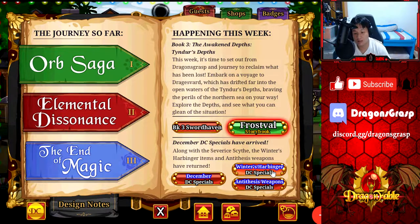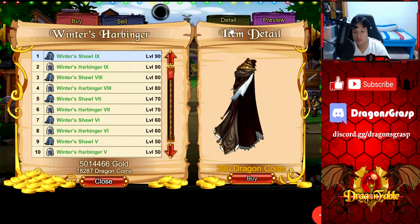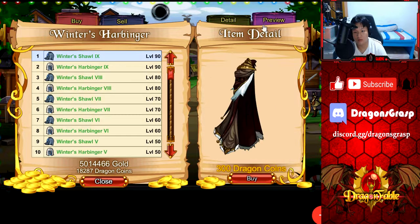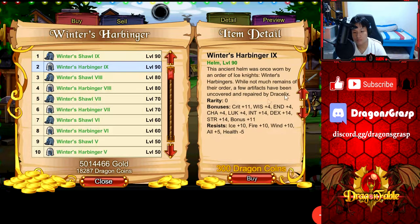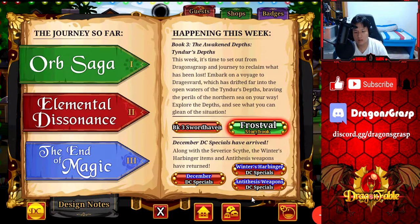First things first, we have the December DC specials to go through. The Winter's Harbinger — this is a returning item, so not best in slot for anything, so if you just want it for the looks you can go ahead and get it. The Winter's Harbinger helm as well — I believe this could be best in slot for ice or wind resist. I'm not entirely sure, don't quote me on this. I know for a fact that for fire resist you have a better one in puzzling cards, but wind or ice resist could be best in slot. If you like the design you can get it, otherwise you can probably pass it up.